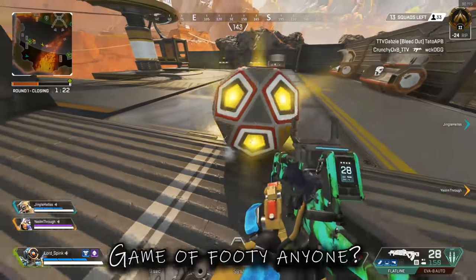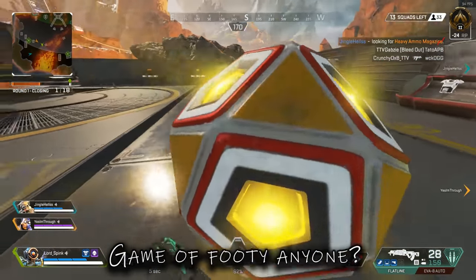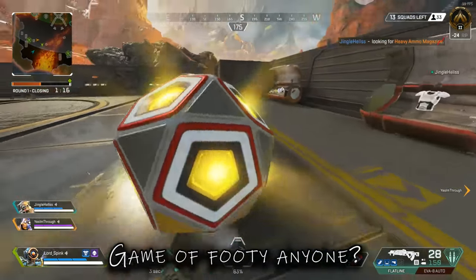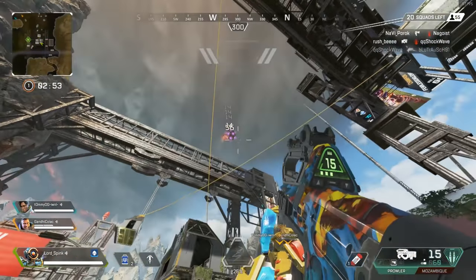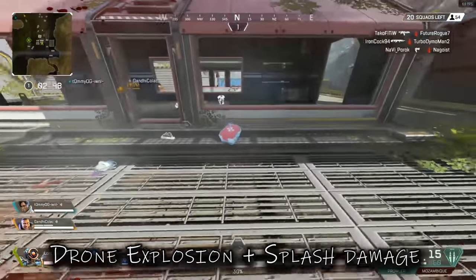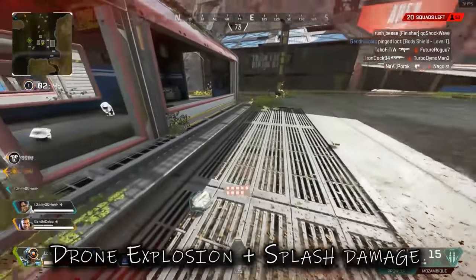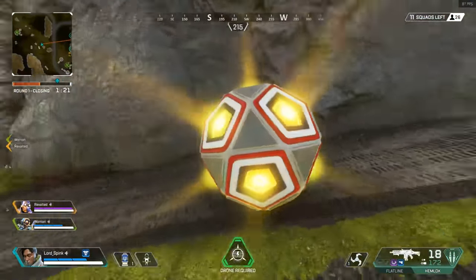Here's a random but funny tip: you can actually push these cargo crates around like a football. I'm not sure if that might come into play later, but be careful — when the drone hits the floor and explodes, it can severely damage you. If you're right on top of it, it can do over 100 damage and that can kill you if you haven't got shield. Be careful.